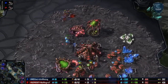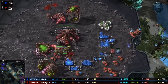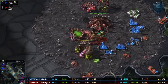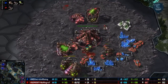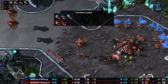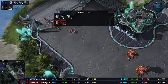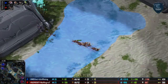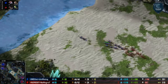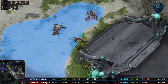We've got two banelings here, but they're not getting any decent hits. One drone killed — not a huge pickup for Jim Rising. Great control there by No Regret. These small unit skirmishes are really what he favors most; these are his greatest strengths. Jim Rising is still an aggressive player, but just kind of outclassed in every way by No Regret.